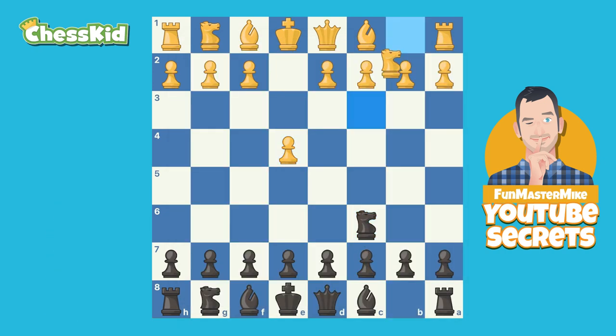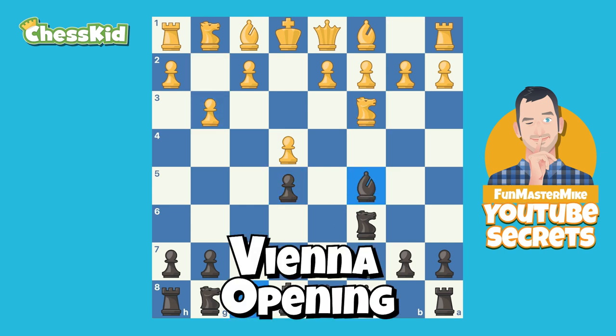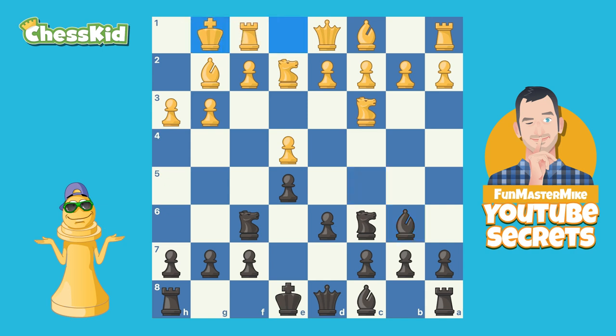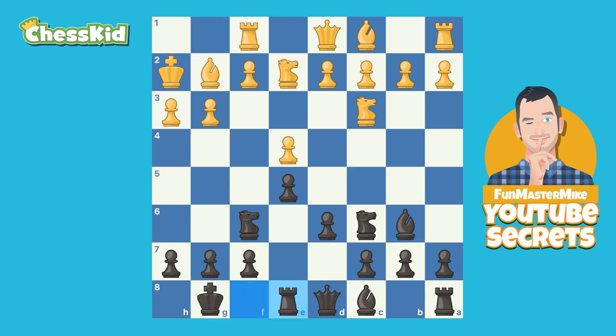After e4 he played the move Nc6 and we got into a Vienna. This opening I'm not going to talk about too much because it's not very exciting, but all of these moves were played lightning quick and white decided to expand with the move f4 and this is where the fun begins.